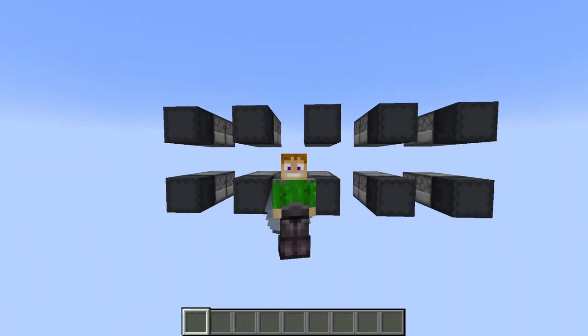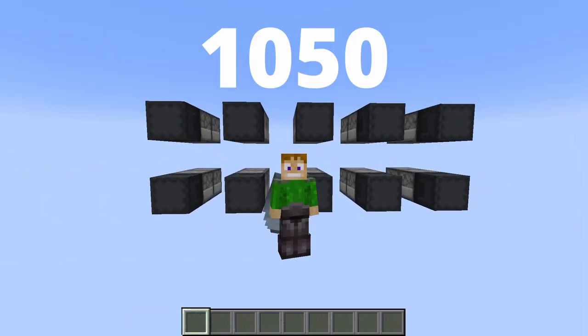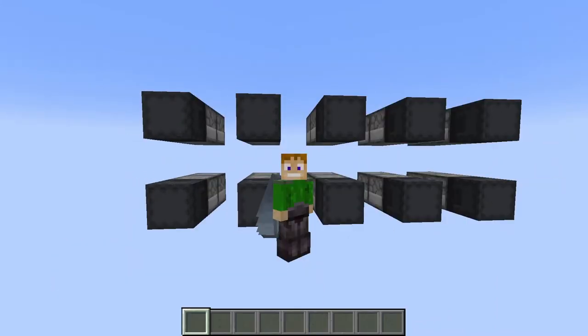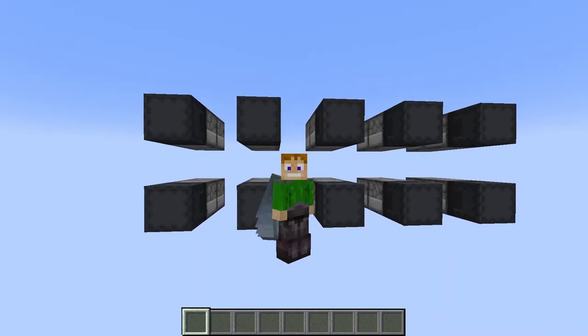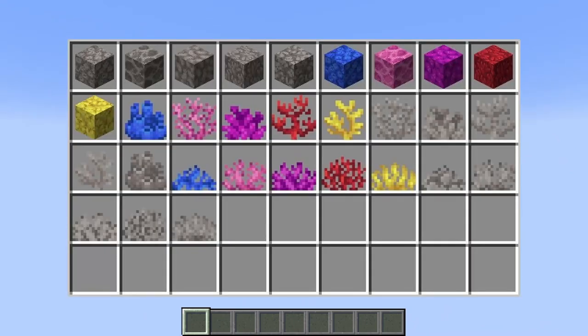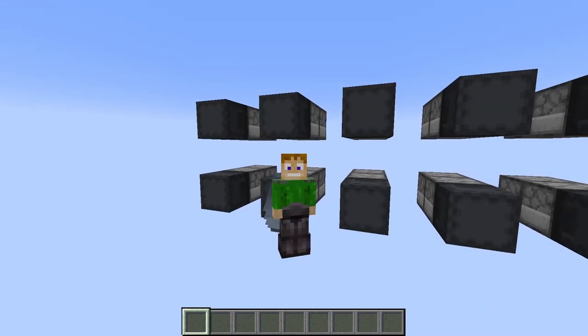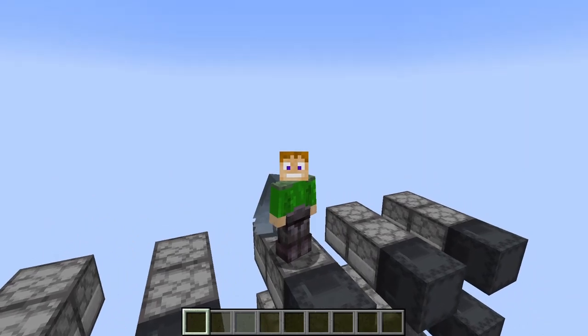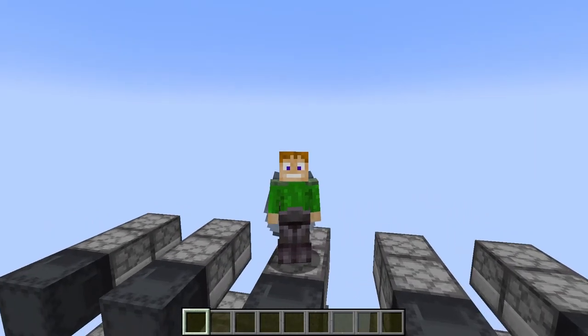According to the internet, there are now 1,050 items we can obtain in survival, 884 of which are stackable. If we eliminate the items I don't plan on keeping in our main storage system — like all the different arrow variants and all the different kinds of coral — I think we'll get the list down to just under 800 items. That's not counting unstackables, but we're going to handle those separately for reasons that will make sense shortly.